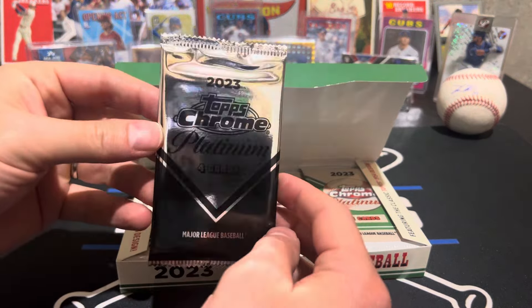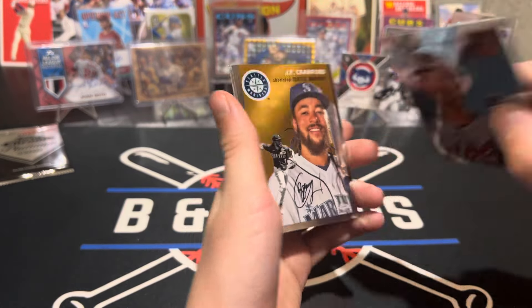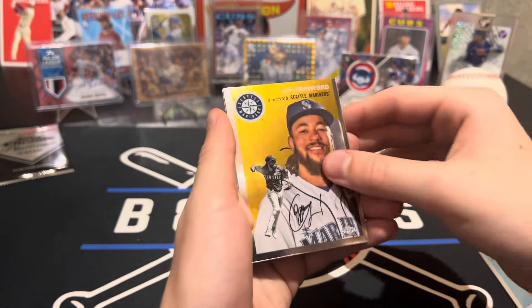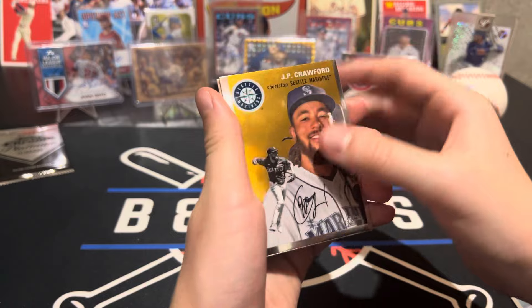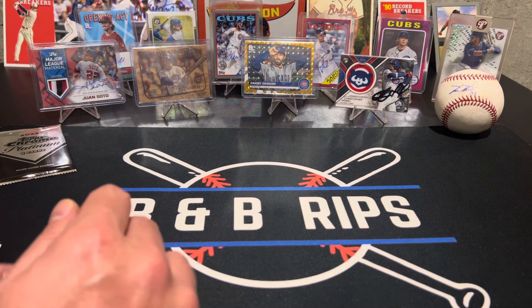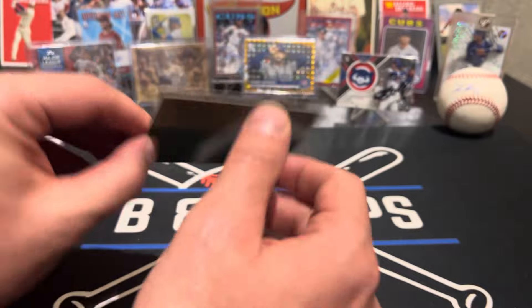So we each get 12 packs. We got four boxes, so 24 times four is 96 - there's no way we're even gonna get the full set, that's how big this checklist is. We're gonna get one autograph per box, four refractor parallels, and then one x-fractor. We're trying to figure out the backs to see if any of those are numbered. That's a Brewer Hicklin - you got a rookie from last year.